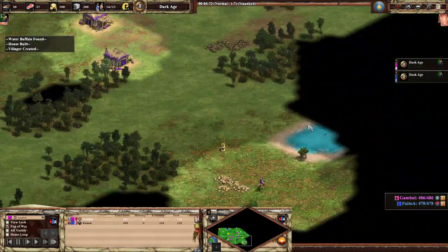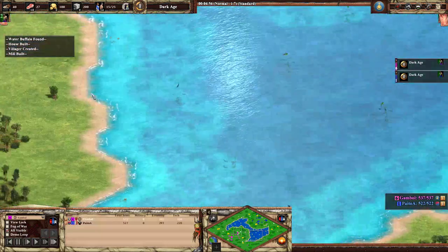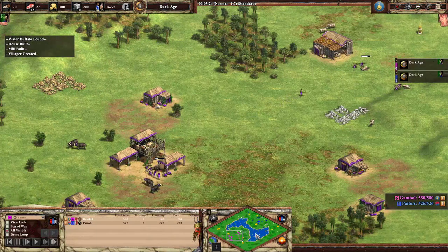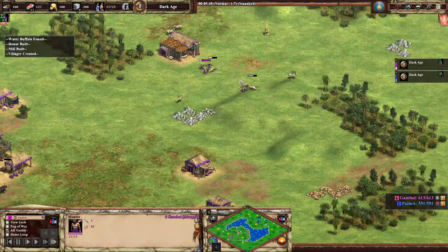That's a bit of a surprise — looks like he's going to mill the deer. Mega random can be deceptive because if you knew there was a lot of fish you'd probably want to build a dock. But milling deer is usually not a bad idea with Mongols either. His opponent is docking, which might give them a slight economic edge, although Mongols is pretty strong too.